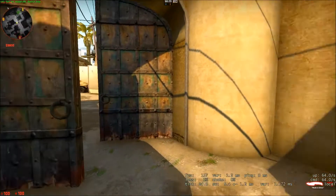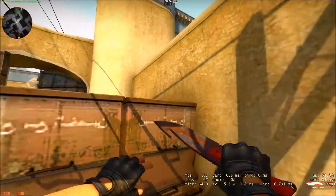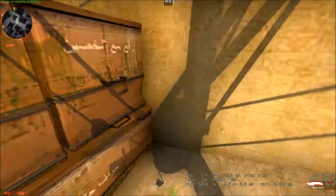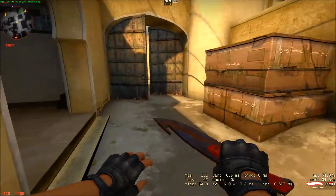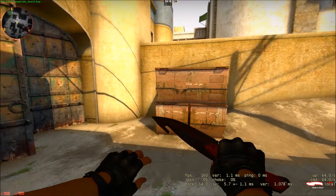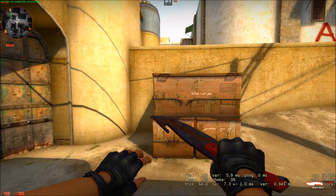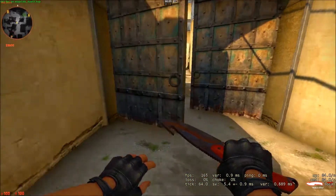First off, smart jumping — what is it? It's using edges and spots like this to jump quicker onto things. B-upping is kind of a smart jump movement, but it's a jumping movement, not a jump.